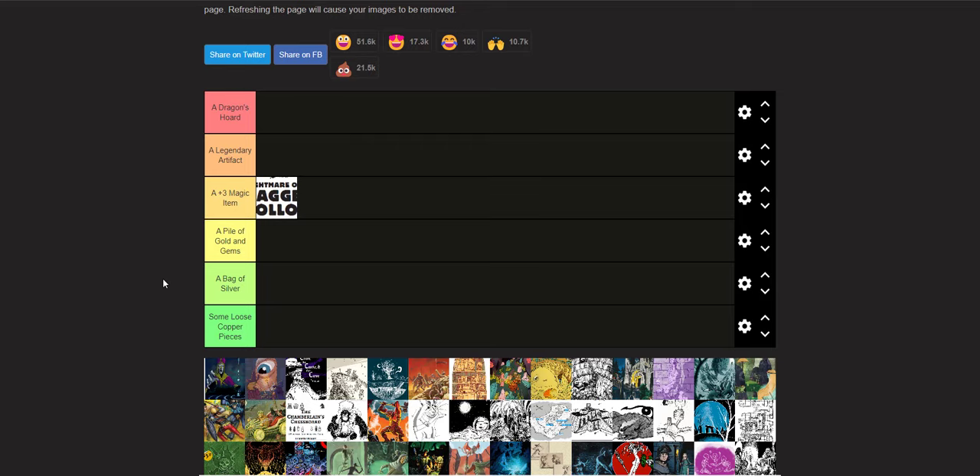I should note that most of these are adventures, but a couple are more like setting-ish things, and a couple are mega dungeons. I know it's not a fair comparison, but this is my tier list and I can do what I want. I just wanted to include the stuff I review on my channel. I did include some adventures from anthologies, but not all of them.